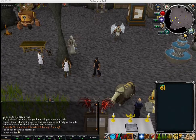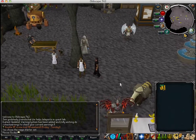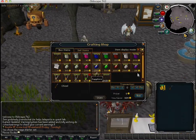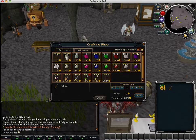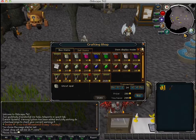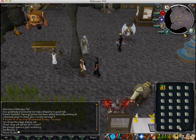Hey guys, Moose Guides here doing a guide on 99 crafting on Oldscape. So what you're going to want to do is have your money in your inventory and buy a chisel — that's 14gp — and then buy a full inventory of uncut opals and you get like 64 crafting from that.